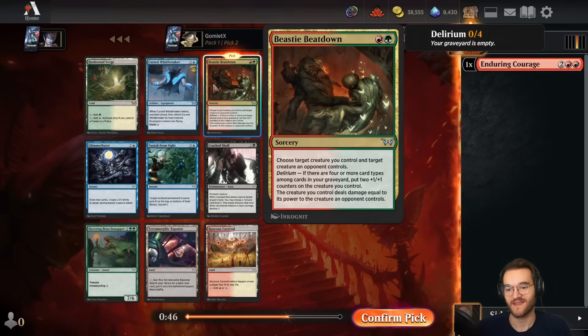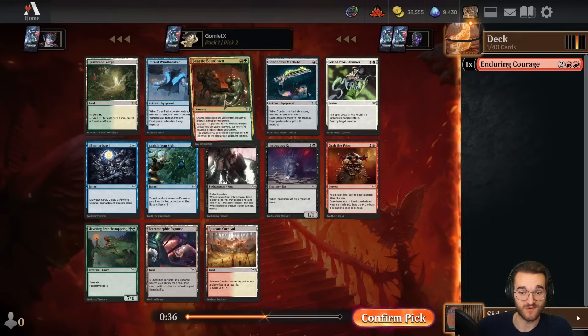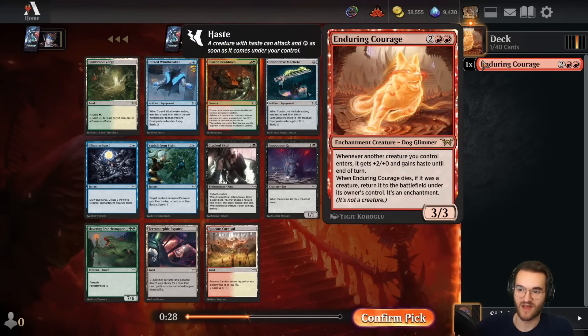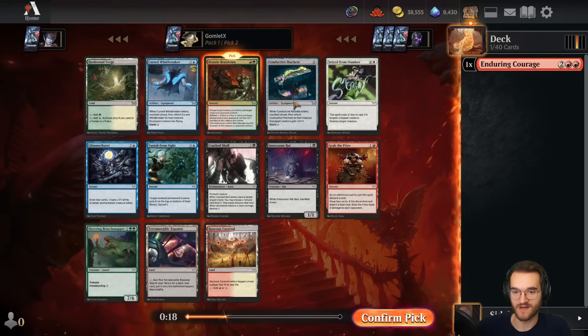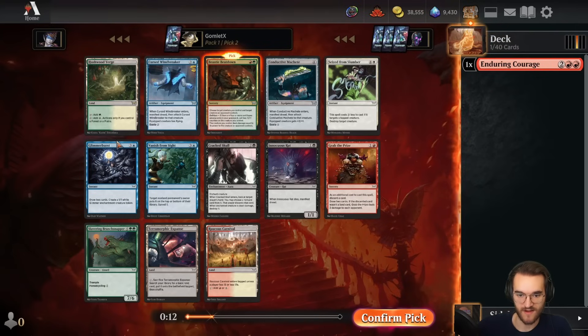Pick two, we've got Beastie Beatdown here — towards Gruul aggro, an aggressive deck trying to hit delirium early so you can play removal spells and get extra +1/+1 counters while clearing your opponent's blockers. The card is really powerful, but it is a gold card so it would lock us towards red-green. Enduring Courage is another great card for that deck — if you self-mill this with manifest red or something, it's two card types towards delirium. So I like the Beatdown here pushing towards Gruul.